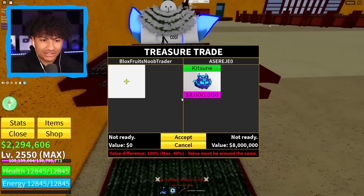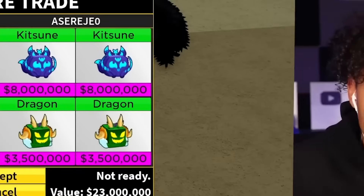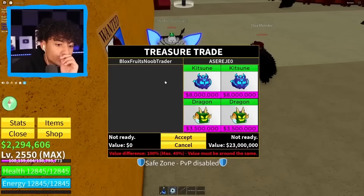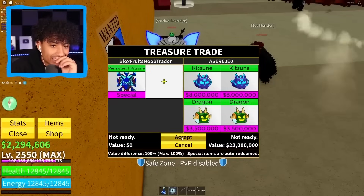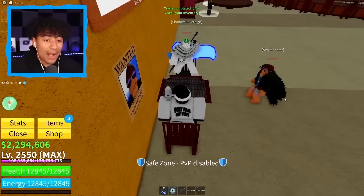This guy has a kitsune tail already — wait, why does he want to trade for perm kitsune? This trade is actually kind of crazy — two kitsune and two dragons! Remember, dragon fruit is getting a rework, so these might be more valuable. Yo, I got you my boy. Is he actually gonna accept? Oh my gosh, yes sir — this is a W trade, this is a W trade!